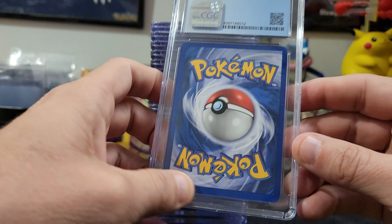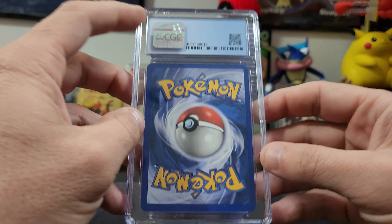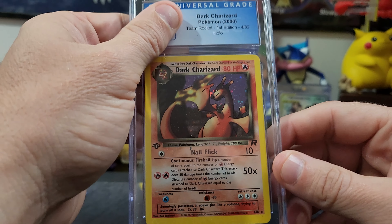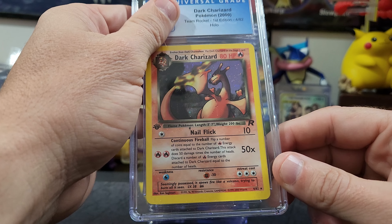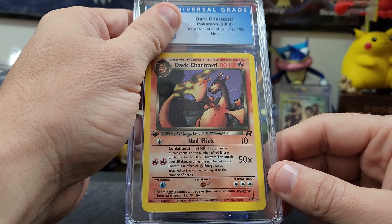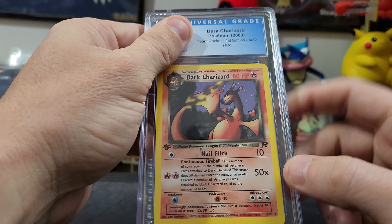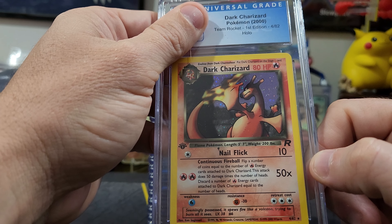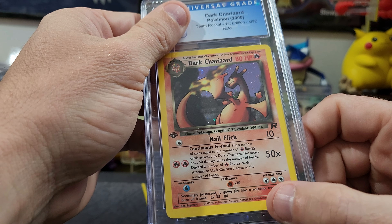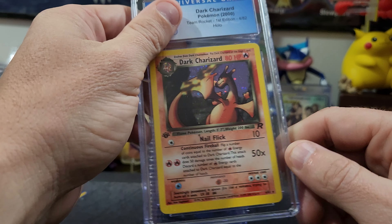Looking at this card — pretty clean overall, maybe a little something on the bottom. If it's modern we'll see, but if it's vintage it's going to be in very good condition. We've had a couple of dark Charizards in the last video. This is the First Edition Team Rocket Dark Charizard — it's got the holo, looks pretty clean overall. The centering is definitely off comparing the bottom to the top, so I'm guessing probably about an eight.